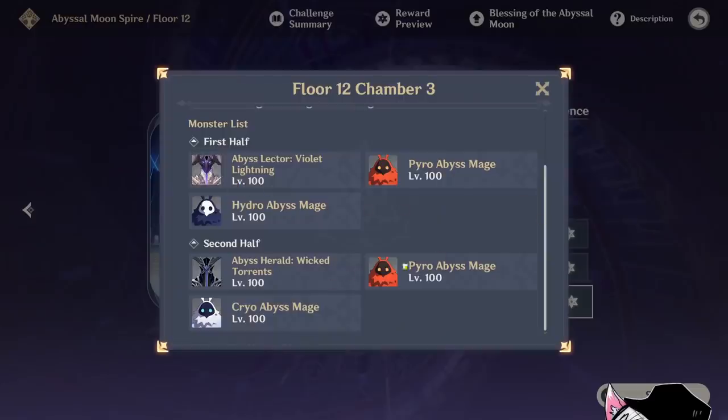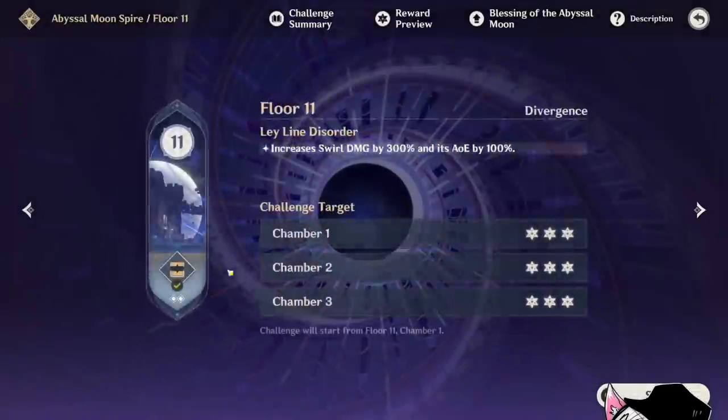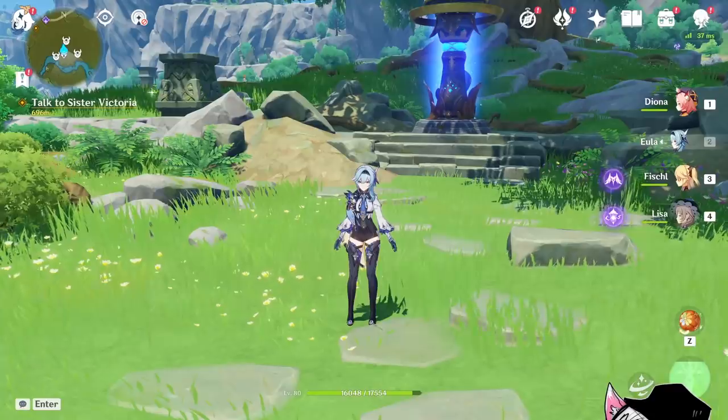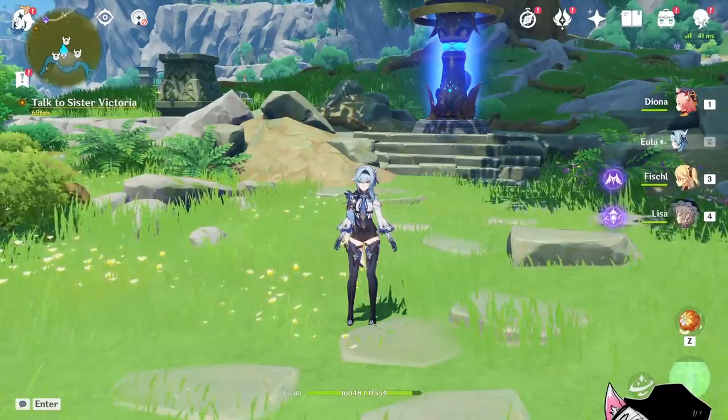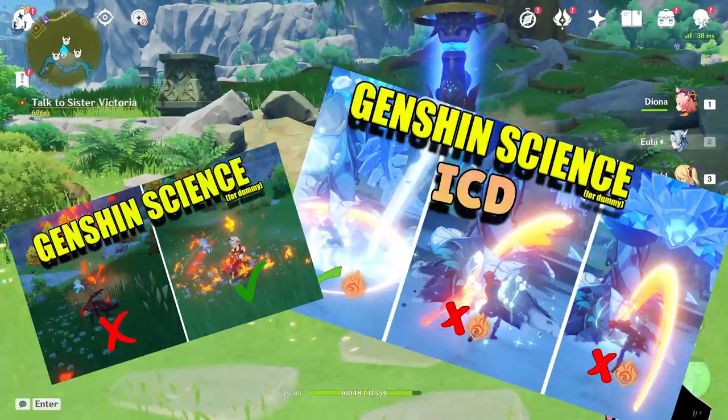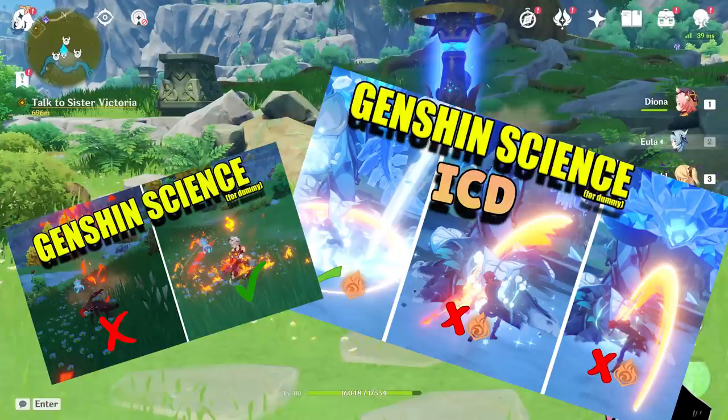Hero, Lector, Mages, Descent Mage, Disfeng, Fatui Agents — they all have shields on them. So let's talk about shield-breaking theory. Having basic knowledge of the elemental gauge theory as well as the internal cooldown concept theory is highly recommended.